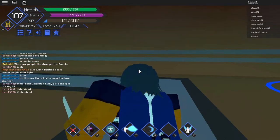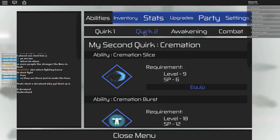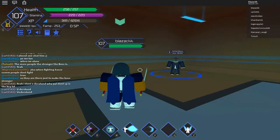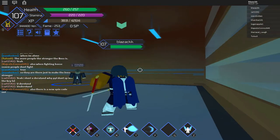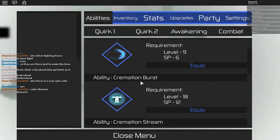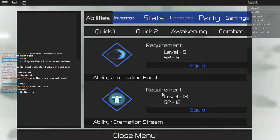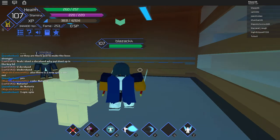So the first move you got is — let me read it — cremation slice. You just slice using cremation; I put it on F. The next one you got is cremation burst, and you need to be on level 18 for this one and you need to have 12 SPs.